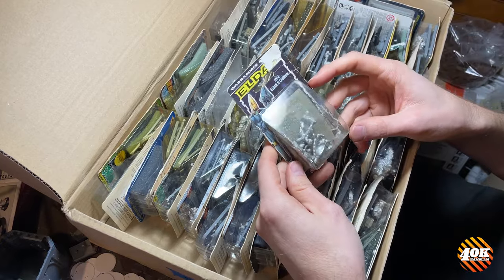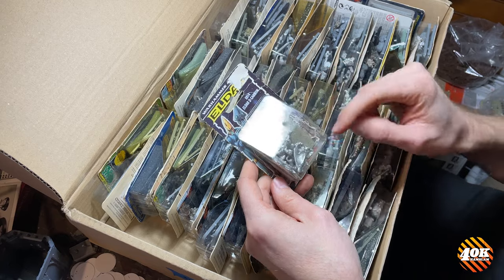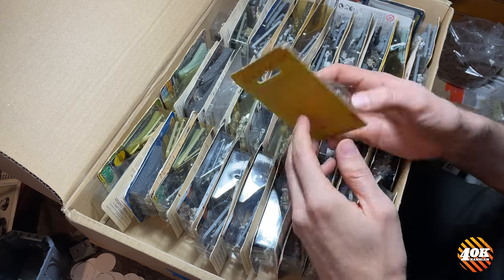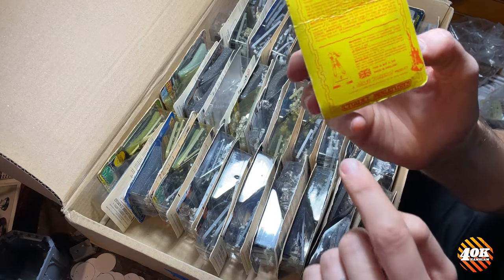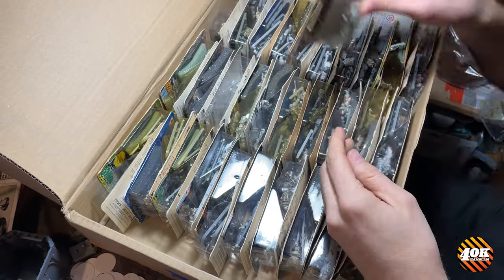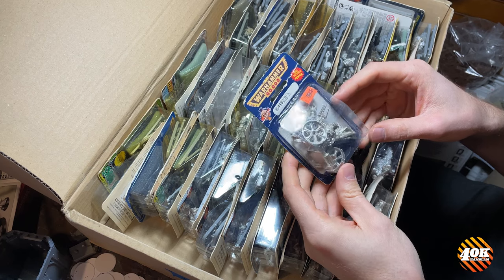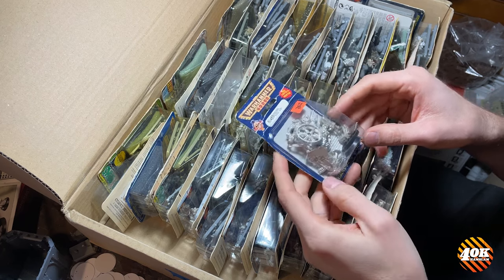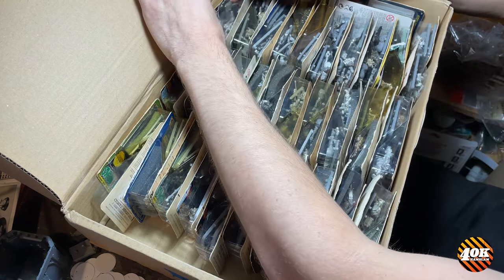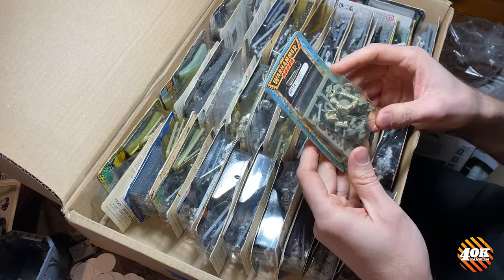Here we've got an Eldar Distortion Cannon — this is Rogue Trader era. You can tell because they had the art blisters back then, with a copyright 89 and awesome two-color printing on the back with rudimentary assembly instructions. Imperial Thud Gun in blister — this came with two servitors. I have one of these painted. I used it as Space Marine field artillery back when that was a thing.